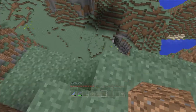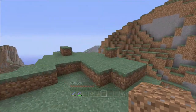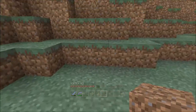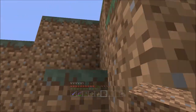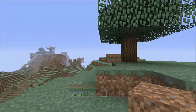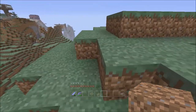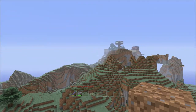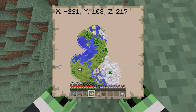Oh, a ravine! This is so cool, I love extreme hill biomes. I actually didn't like them before this save — I used to think they were so hard to terraform. But then I realized there are emeralds here, which is great. And look — that's our house! That is the chest nest, and the staircase looks so cool from this side.